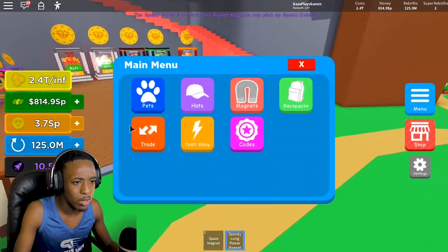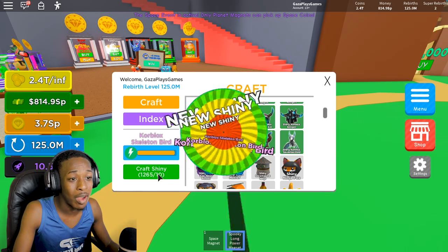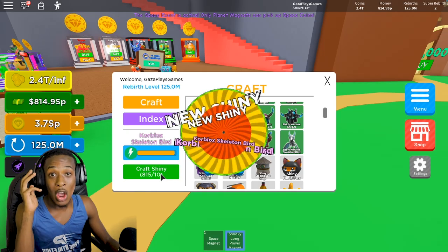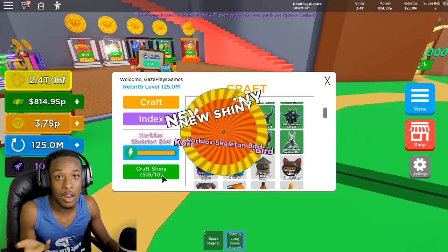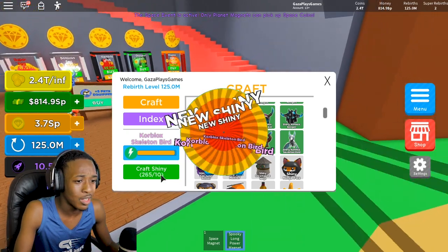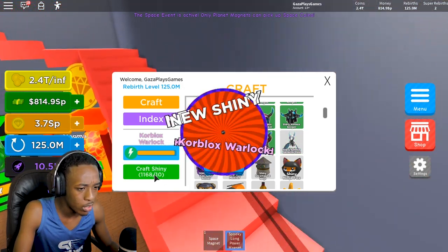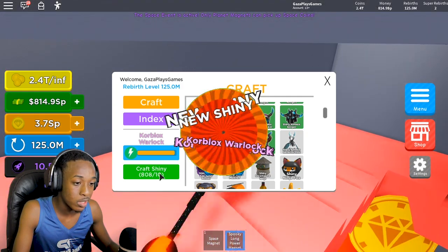Let's craft them and make them shiny — see what we get. We're starting from the bottom and going all the way to the top. I'm going to be giving away all of these pets, so stick around and be in my giveaways. This is the number one content for my hit sim. I need to click fast like a god right now to make all of these shiny.